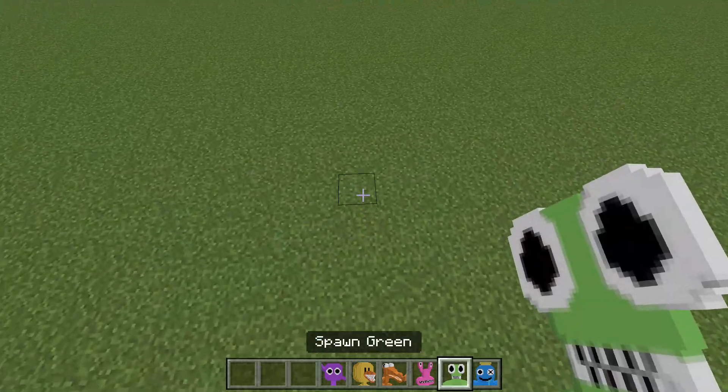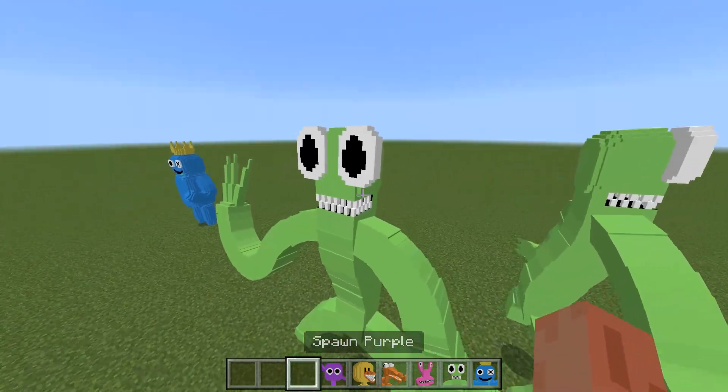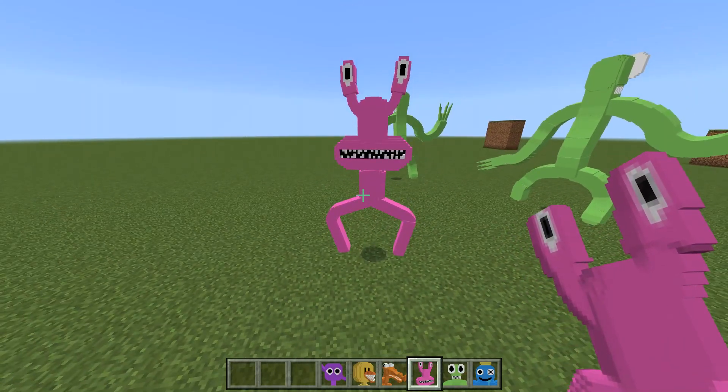Okay, let's go to Green. Green is really unique — I really like Green. He has these goofy eyes and big teeth. The next one is Pink.